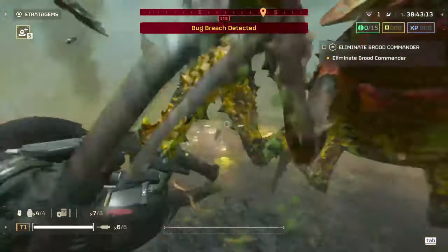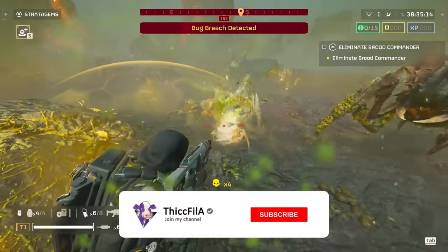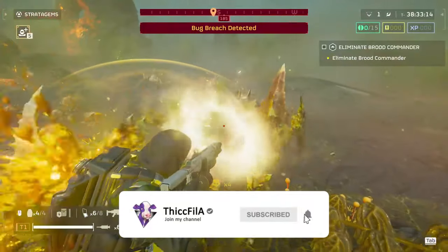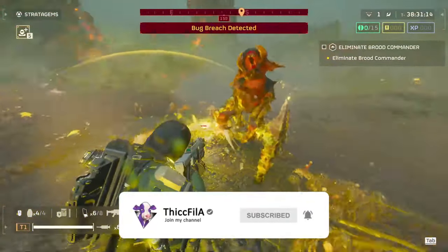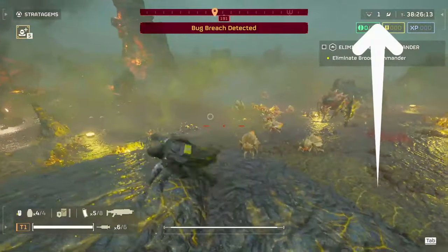What's going on guys, in today's video we're going to be going over the Spray and Pray Breaker shotgun — a shotgun that comes even later in the war bond than the regular Breaker shotgun. It must be much more powerful because of that, right? So let's put the game on the hardest difficulty, that's the number one difficulty.